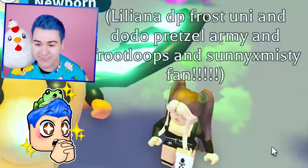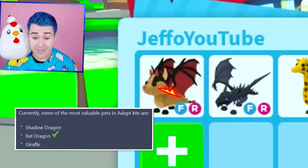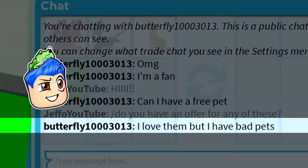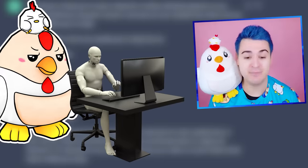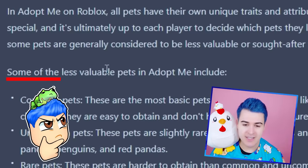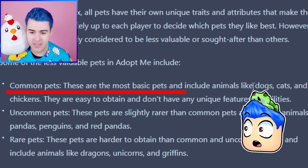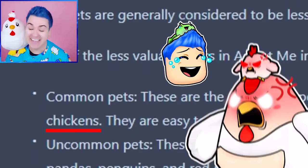This player has Froot Loops in her bio, so I'll send her a trade. AI said a Bat Dragon, a Shadow Dragon, or a Giraffe. Do you have an offer for any of these? She says she loves them but has bad pets. That sounds like a job for AI. What are some bad Adopt Me pets? Some of the less valuable pets include common pets — dogs, cats, and chickens. AI is really shading chickens like that.